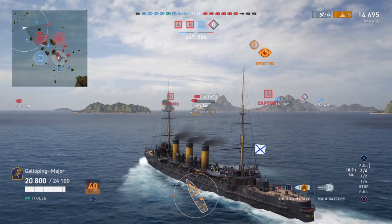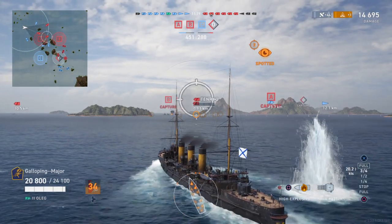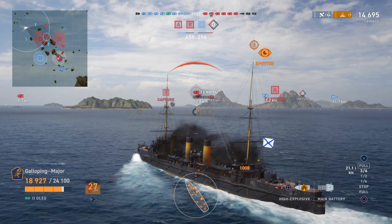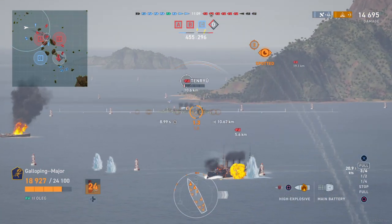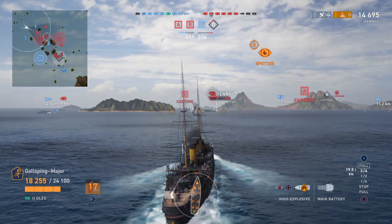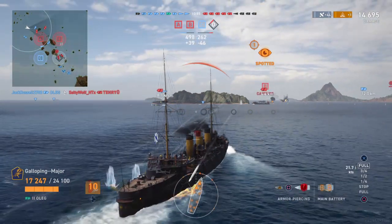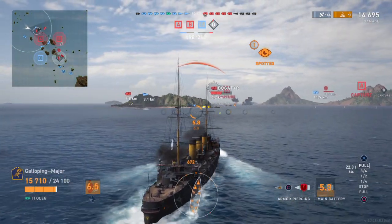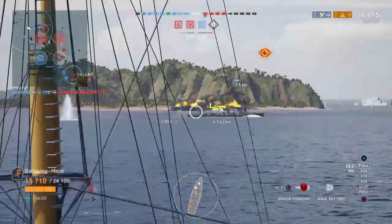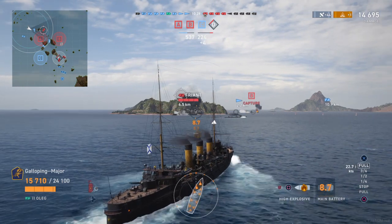That Tenryu is not in range — that would be a nice easy victim if I can get it in range. A Bogatyr is charging at me, my sister ship. One thing to mention: you don't have torpedoes. I'm going to try some AP because of those slightly higher calibre guns. He might just get ganged by torpedoes — yeah, ganged by torpedoes. We've got a French cruiser there so I'm switching back to HE to be more effective.